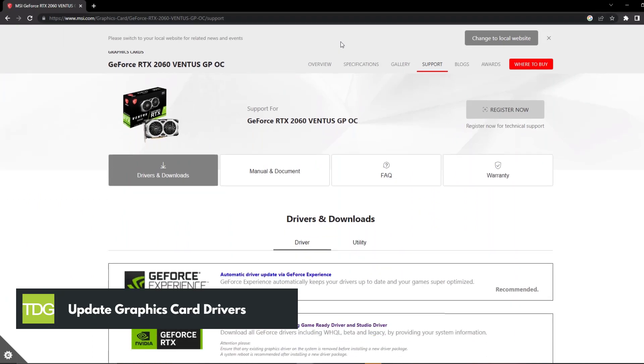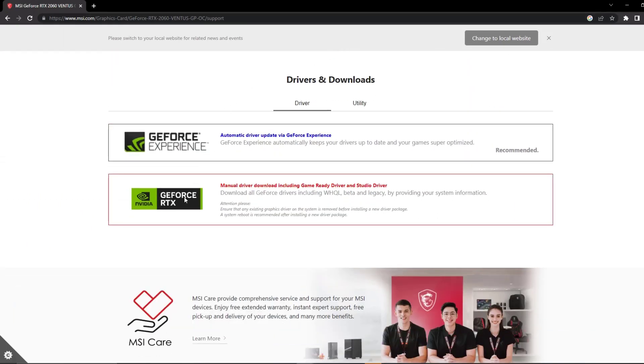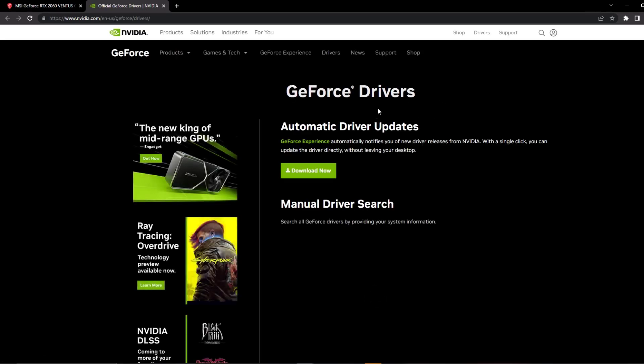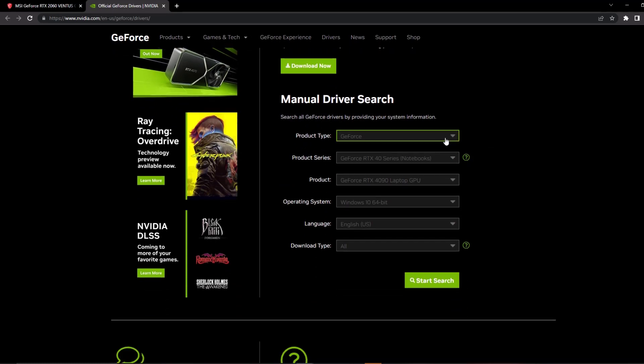Outdated or incompatible graphics drivers are often a common cause of game crashes. To avoid this issue, visit the website of your graphics card manufacturer and download the latest drivers for your specific model. Install them and if prompted, restart your system.